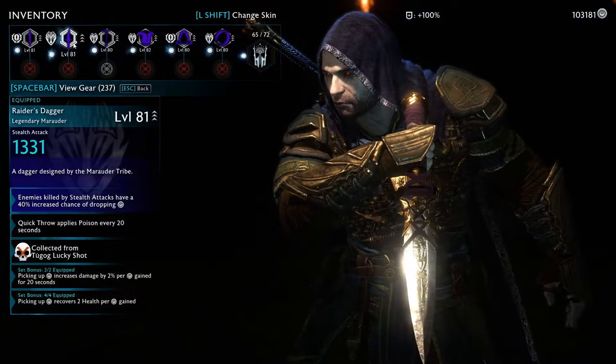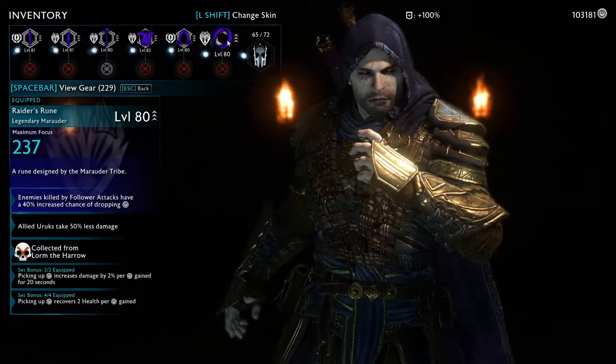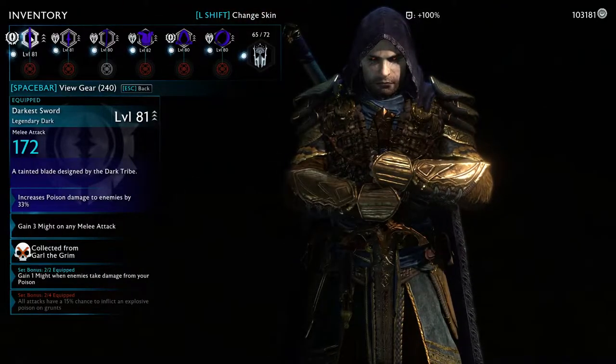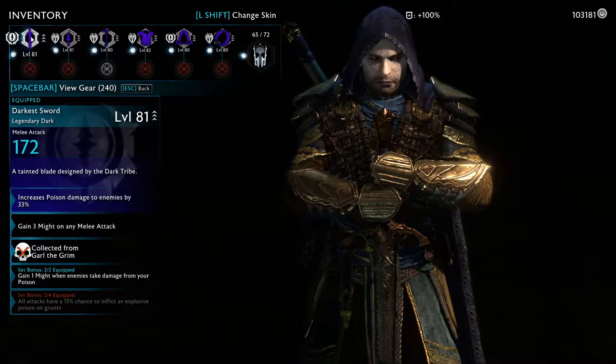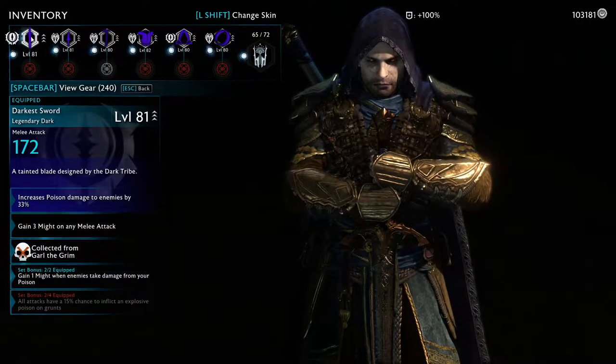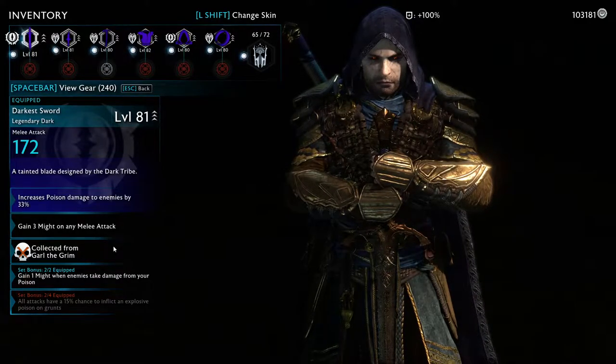I'm using Marauder pieces for dagger, hammer, armor, and ring, and the other two pieces are of the dark set. The reason I do this is because the dark set gives might when enemies take damage from poison. It is actually surprisingly relevant — it just builds up a bunch of might, and that's pretty much the whole point of them.